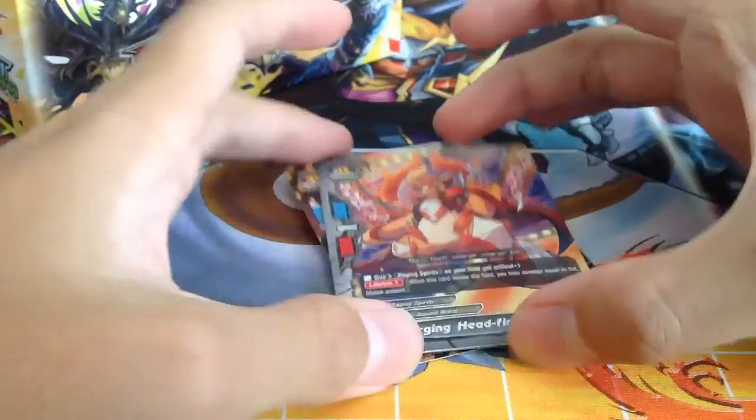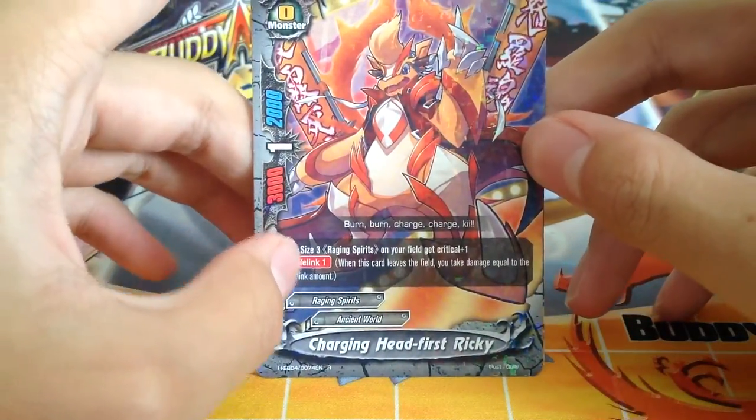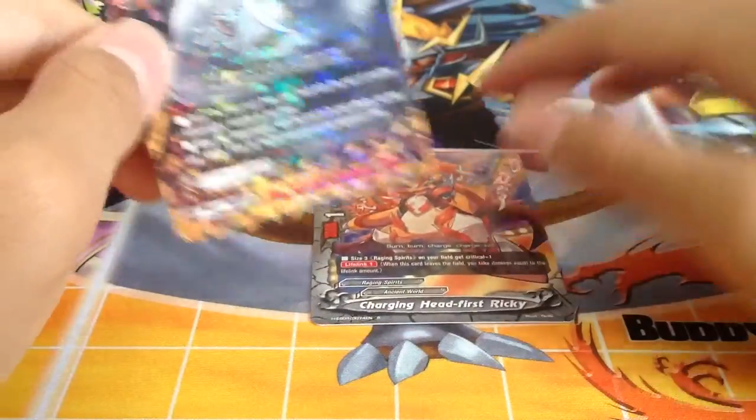We'll put the rares here. Let's take a look at Rikki — size 3 Raging Spirits on your field gets 1 crit, and Lifeline 1. Simple.